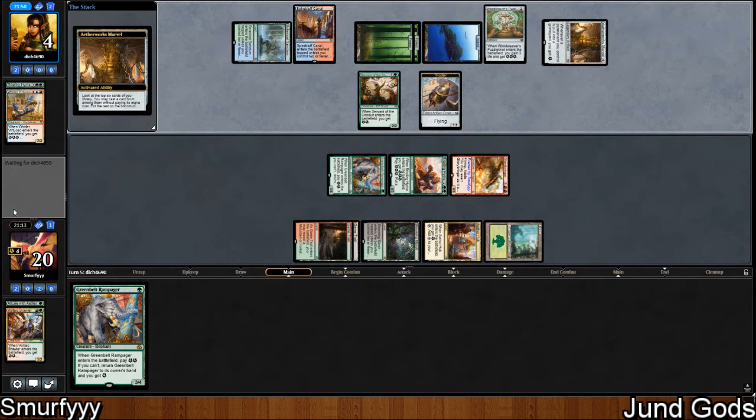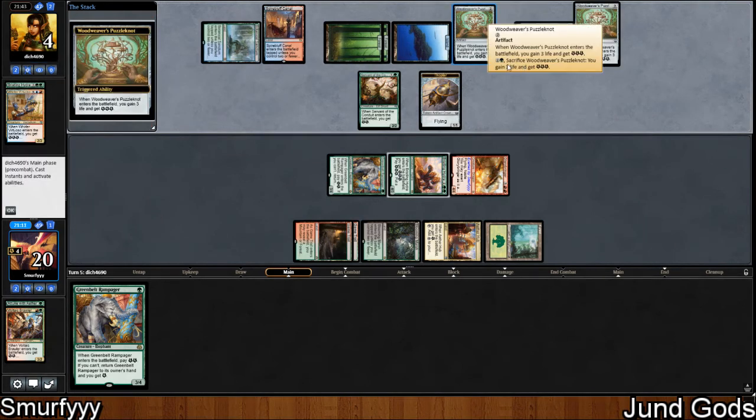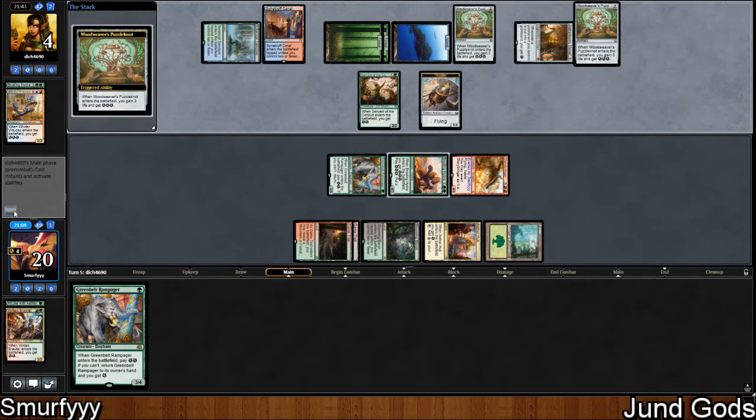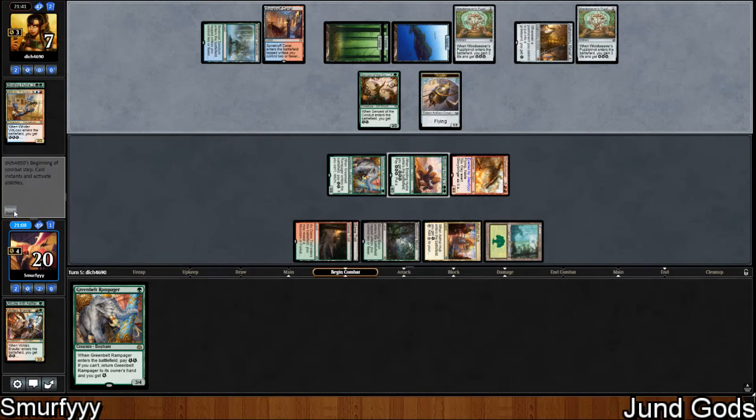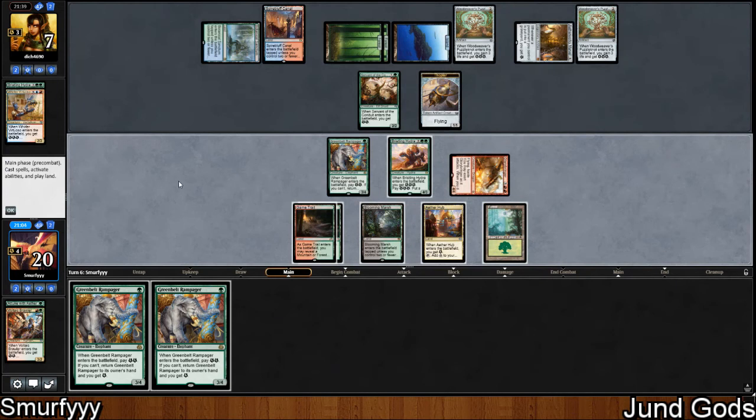We're fighting against anything other than Ulamog basically. Doesn't mean we're winning if they don't get Ulamog but it means we're okay. This costs 3 to crack, so they can't actually do anything else this turn. Another Greenbelt, sure.